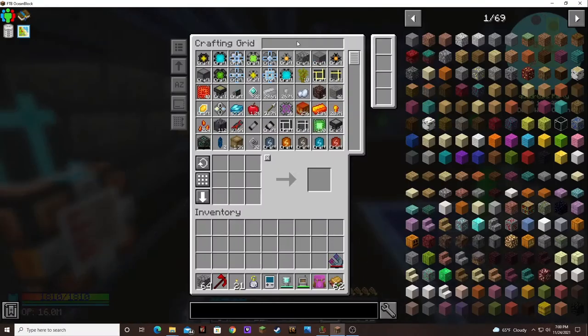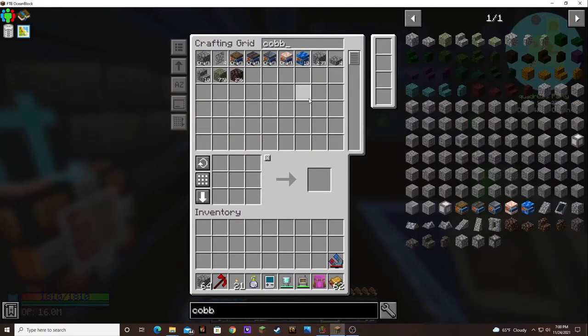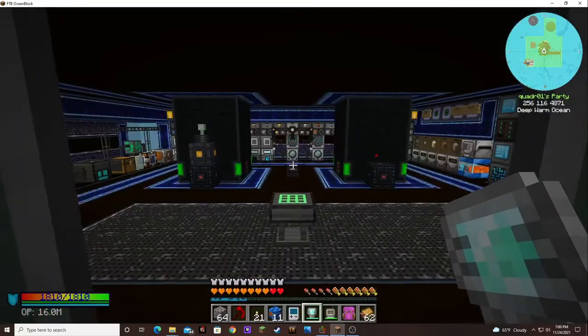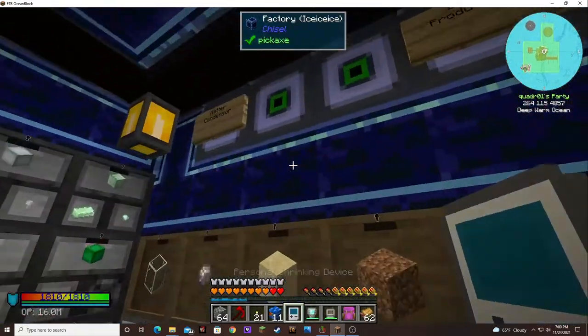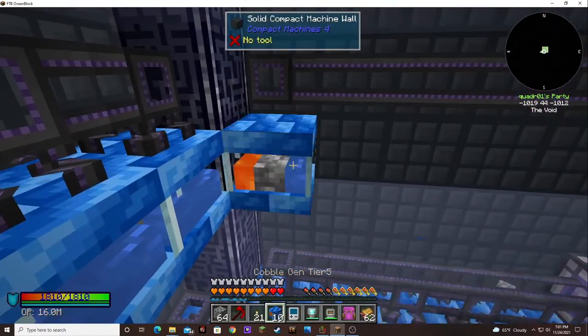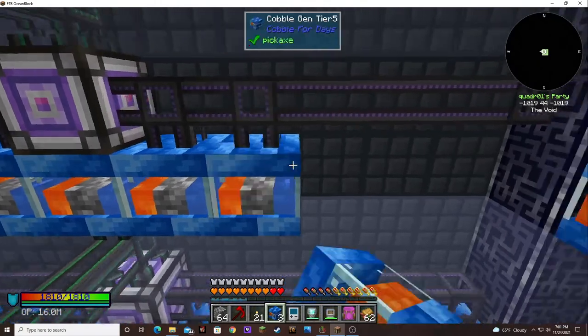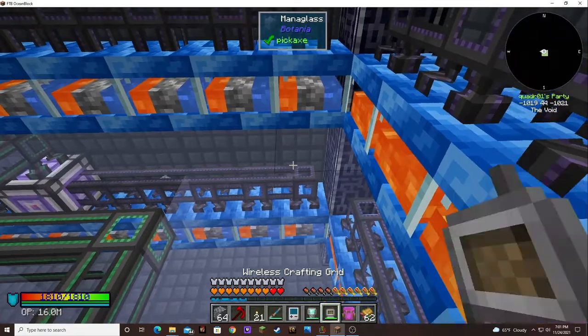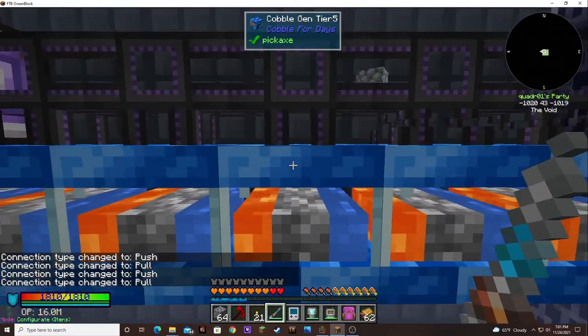There we go! Now — oh yeah, that is the stuff. Where's my last one? There it is. Nice, all right. Let's go install these, right over here. Last one of the tier two. Tier two is all the way full. Now we just need the configurator and sort those guys out.